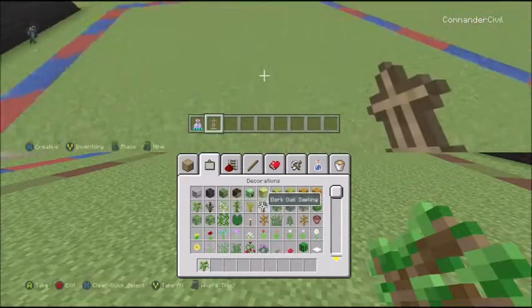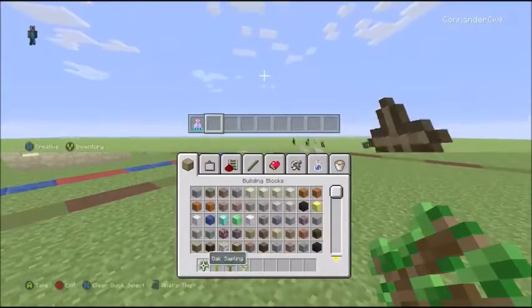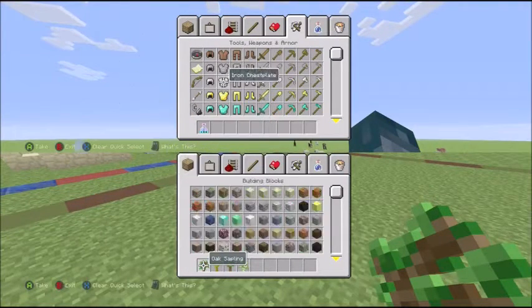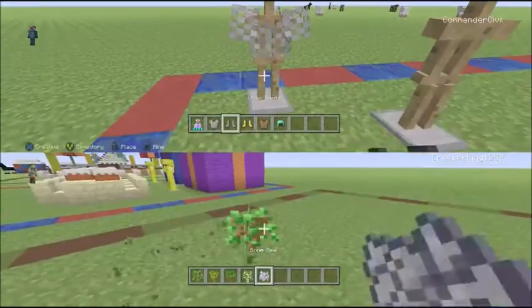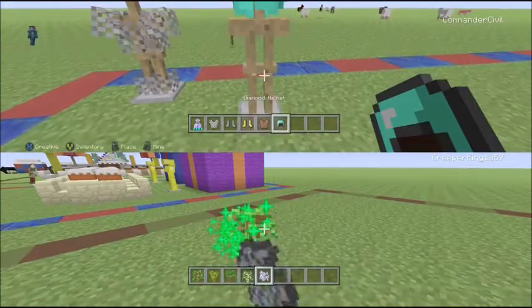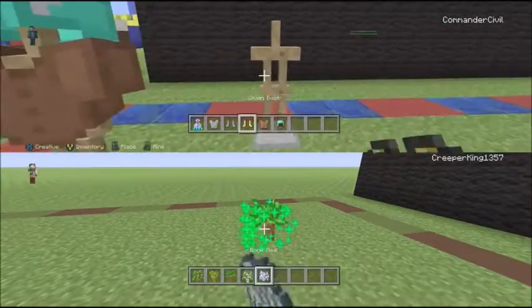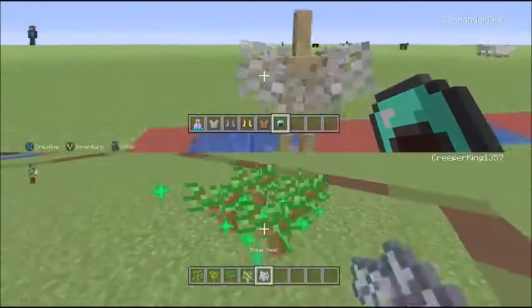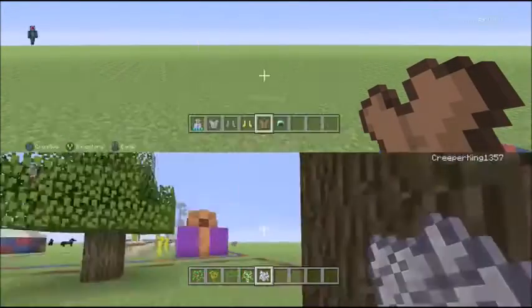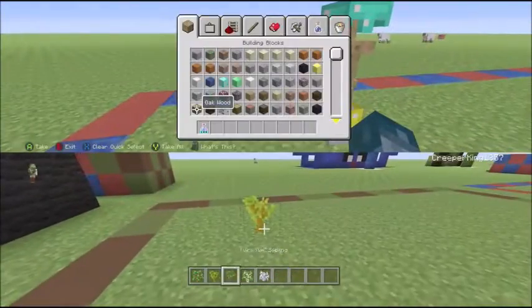I like to put armor stands down to represent the players of the Hunger Games map. This is going to have to be a mini map because we don't have enough room for a big map, even though I would really like to make one in the future. Let's grab some random armor and put them on the armor stands. I also want to add in some trees and stuff like that.